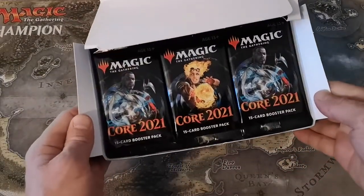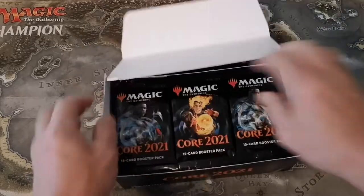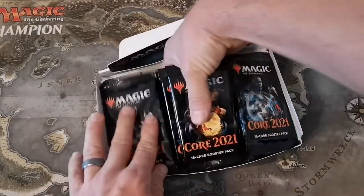Oh yeah, what do we got? Two to Fairies, one Chandra. Okay, let's do it, let's get into it.